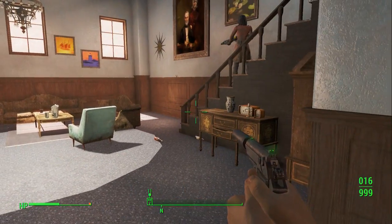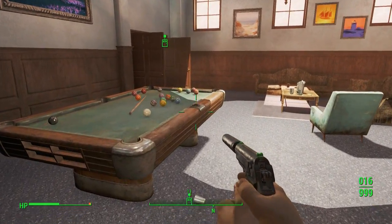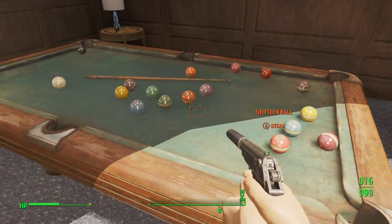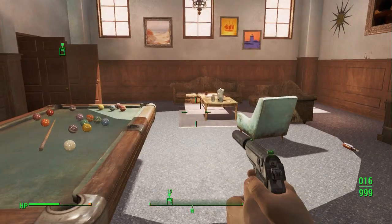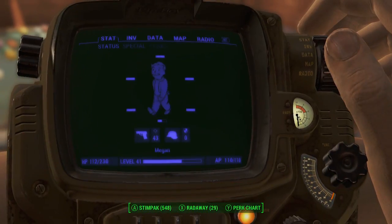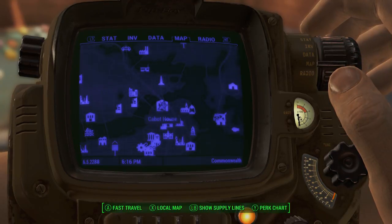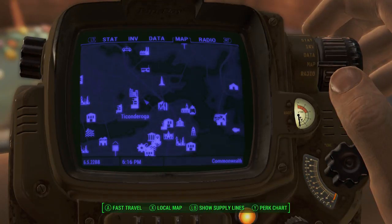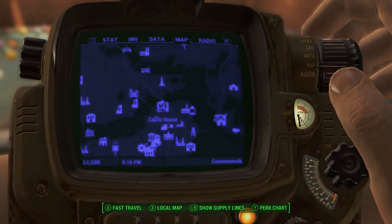Hey guys, it's Nick. We're back on Fallout 4 and today I'm going to be showing you how to get a complete set of pool balls, right here, 1 through 15 including the cue ball — so 16 total balls available on this table. It is located inside the Cabot House. This is an optional quest, so you don't have to come here, but I would suggest it if you want to get the full pool set.